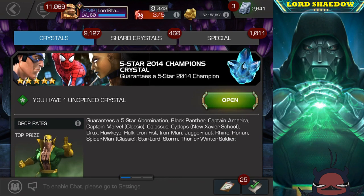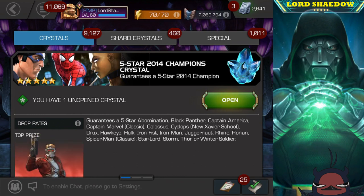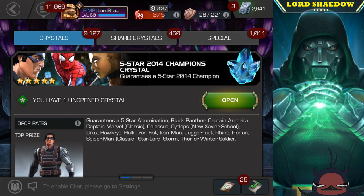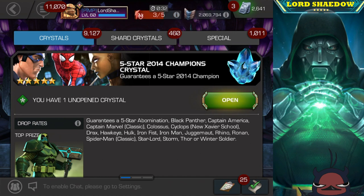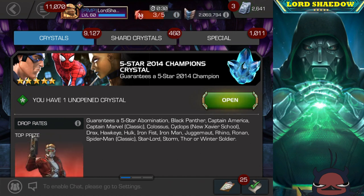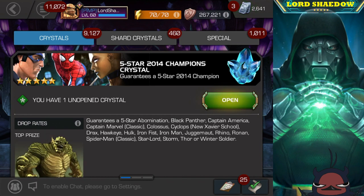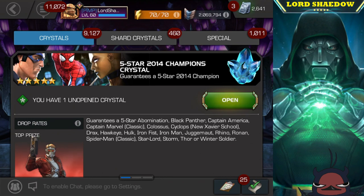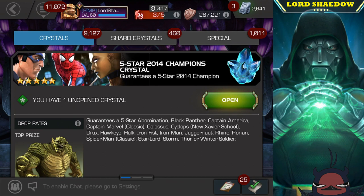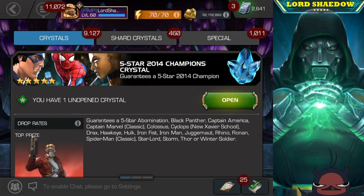First let's take a look at what's in this crystal. We've got a five-star Abomination — he would be new — Black Panther, Captain America, Captain Marvel classic version, Colossus, Cyclops, New Xavier School Drax, Hawkeye, Hulk, OG Hulk, Iron Fist, Iron Man, Juggernaut, Rhino, Ronin, Spider-Man classic, Star-Lord, Storm, Thor, and Winter Soldier.